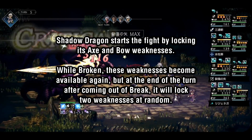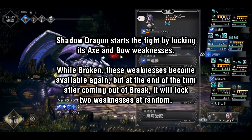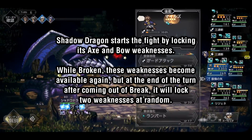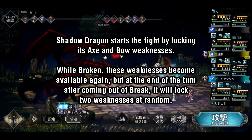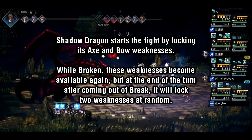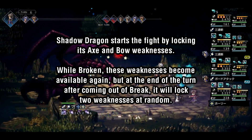The Shadow Dragon is weak to swords, axes, bows, ice, and light. However, at any given point, the Dragon can lock up to two weaknesses at a time. At the beginning of the fight, it will always lock axe and bow. All of its weaknesses will be available while it's broken, and at the end of the turn after it comes out of break, it will lock two weaknesses at random.